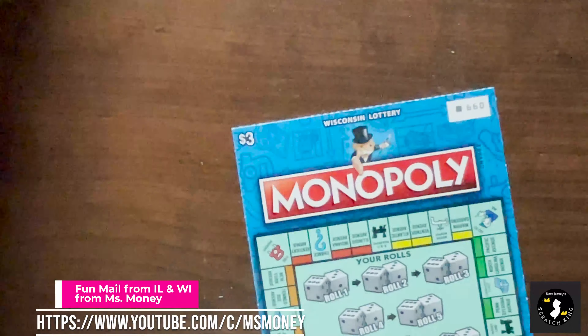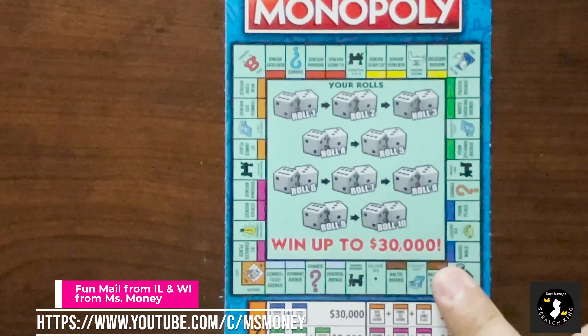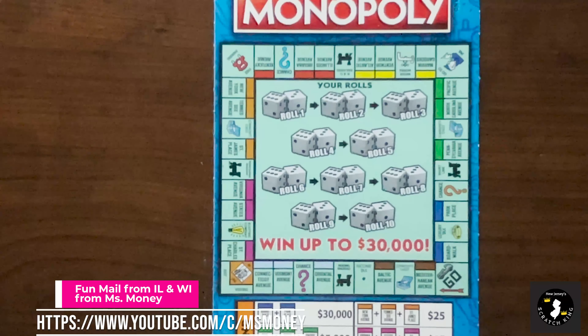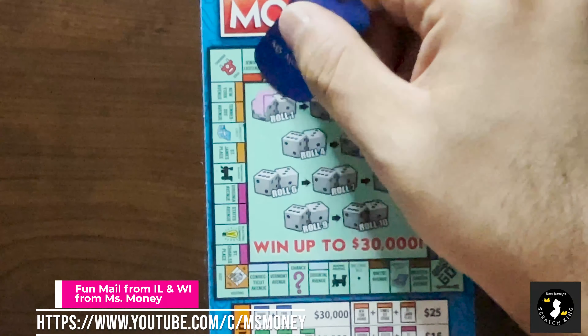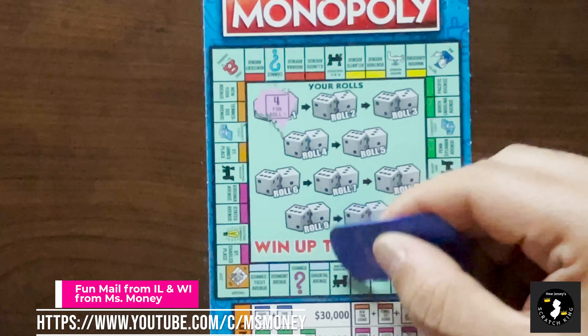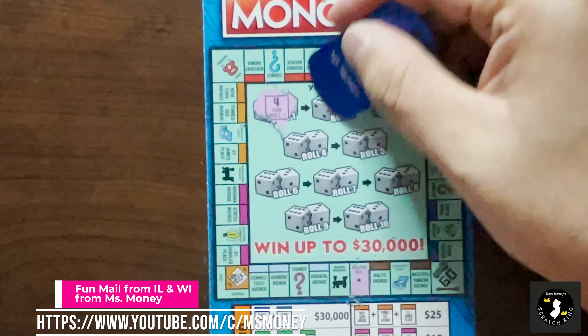Lots of luck with these tickets, Miss Money. I'm going to have to get you to buy my New Jersey tickets so I can have some luck on mine. Last ticket of the session - ticket 99. Roll 1 is a 4. 1, 2, 3, 4. Income tax. Again with the income tax.